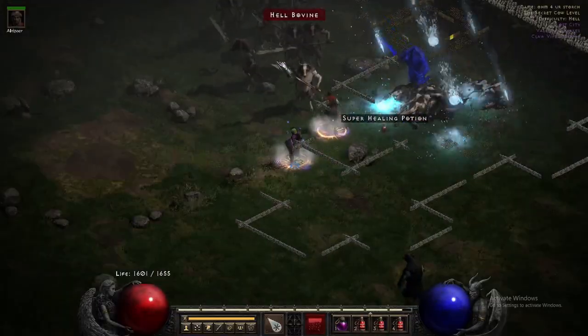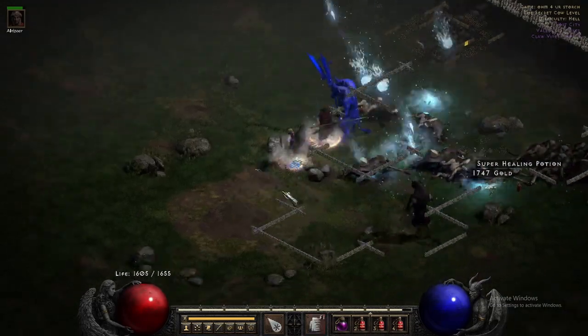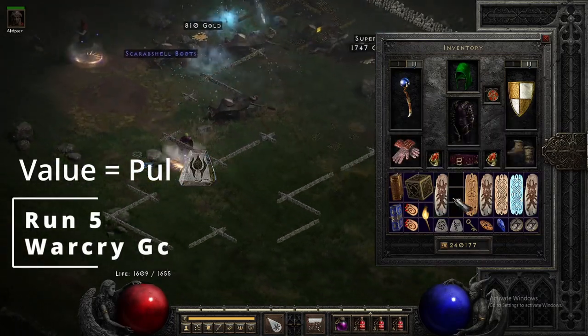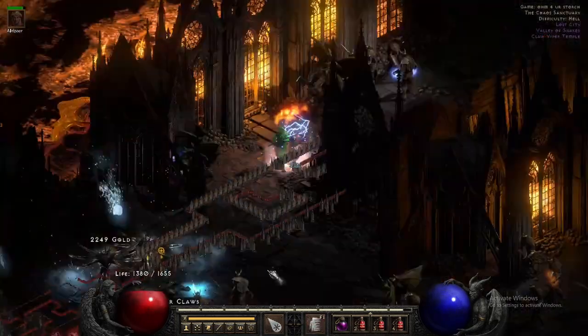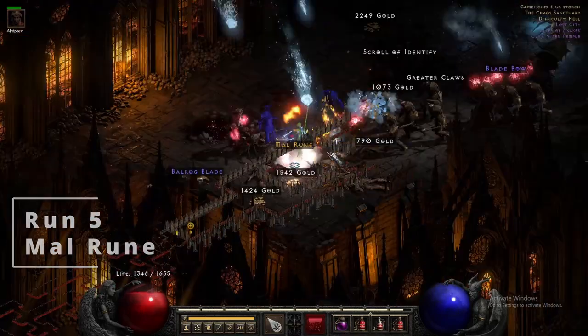Starting off with run number five, we're gonna get ourselves a skiller grand charm — this one's gonna be Warcry, which is worth about a Pul rune. Still on run number five, we actually get a Mal rune, which is very very good. So far Chaos is winning.